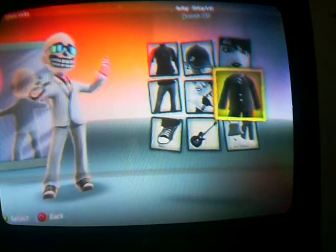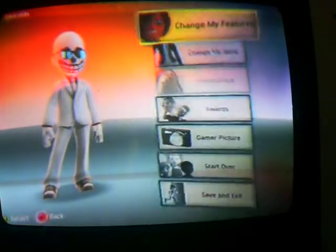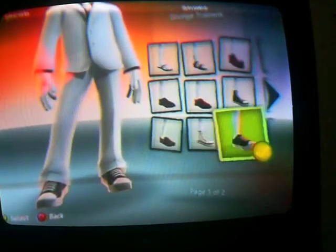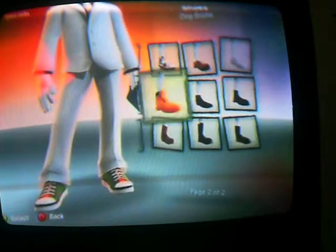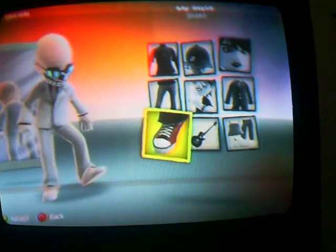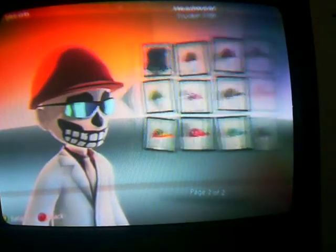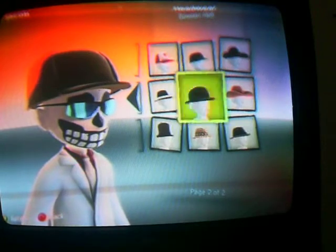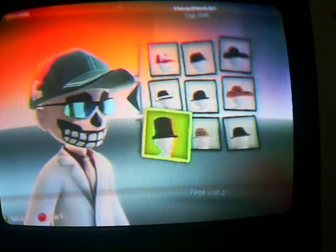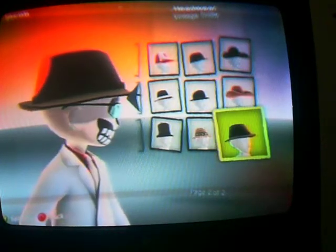And then the shoes — get white sneakers. And then for the final touch, you get an awesome hat. You can get either the top hat if you want to look all fancy, but I would recommend this hat for your mobster.